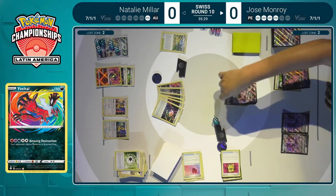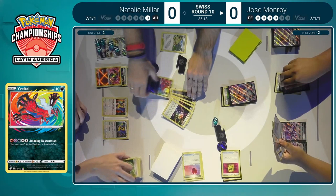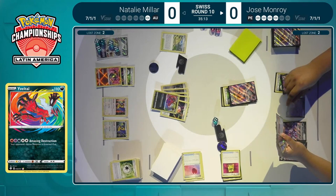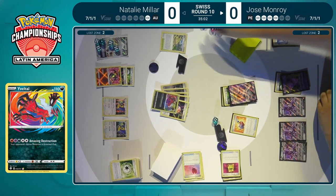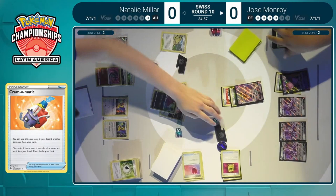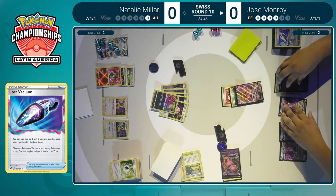Amazing Destruction going to remove Mew VMAX from play — three prize cards down. Natalie Miller, one prize to go to close out game number one. Three prize cards, three energies for Natalie — that's why she needed to commit so many energies to the Evital. Jose really needs to take a KO on this Evital and disrupt Natalie's hand as much as possible, making sure she doesn't have access to a gust effect, because otherwise that Charizard can easily take down either Genesect or the Mew V on the bench to close out this game. The Cram-O-Matic would have been a great start to that storybook ending — but unfortunately we see tails and there's not much left to go.